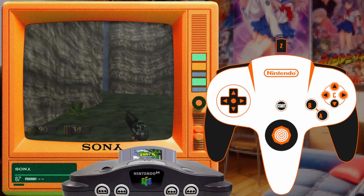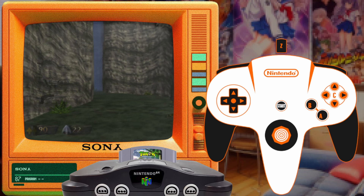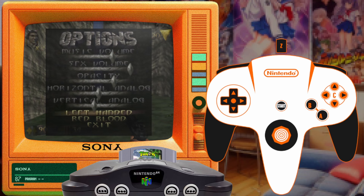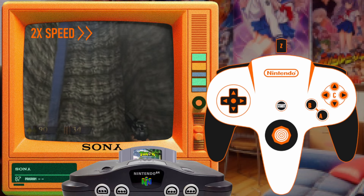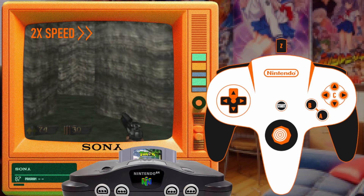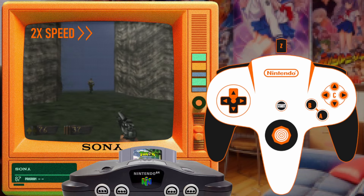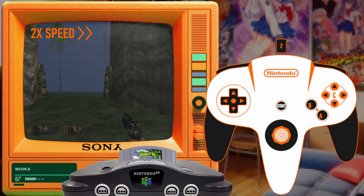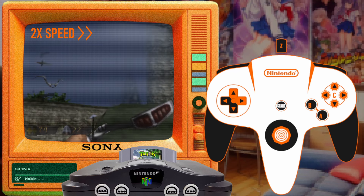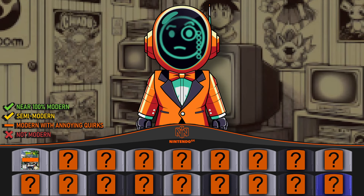Turok is the first N64 FPS and instantly we see it has kind of, sort of modern shooter controls — not only by default, but it only has modern-style controls available. The default setting called "right-handed" matches movement to the C buttons, which is odd. Once you set it to "left-handed," movement goes to the D-pad. I said "kinda modern" though because the game auto-centers your aim every time you let go of the stick and there's no way to turn it off, no way to set the Y-axis to non-inverted, and it automatically looks up or down on slopes. The game does have sensitivity sliders, which is surprisingly modern — there are even PS2, GameCube, and OG Xbox games that didn't have this. Overall: modern with annoying quirks.